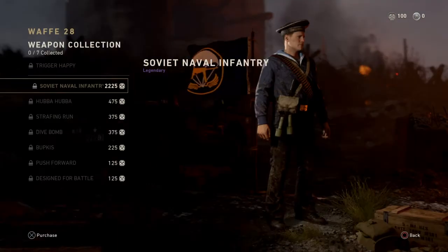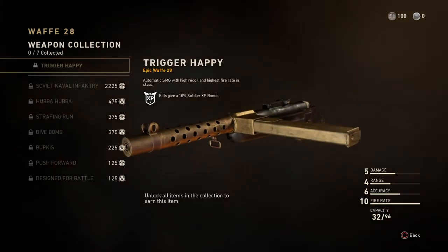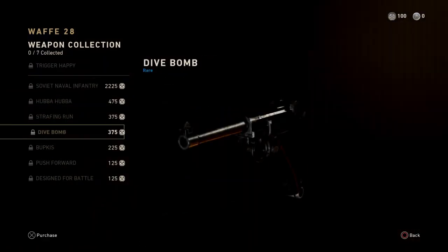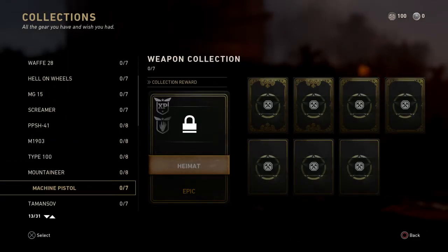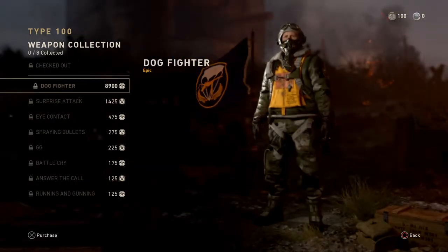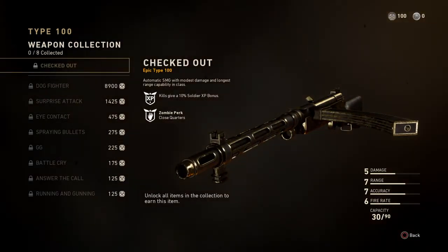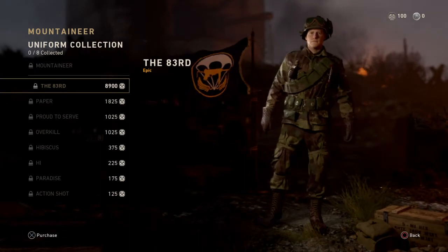In total that collection is going to cost about 3,000 salvage, which is cheaper than Infinite Warfare I think, because in Infinite Warfare the epics cost 4,000 salvage. But some things are very expensive — look, 8,900 salvage plus more, so that's going to cost about 11,000 salvage in total. It all depends on the gun — that gun must be really overpowered. If you want it, go for it. Most of them cost around 8,900.